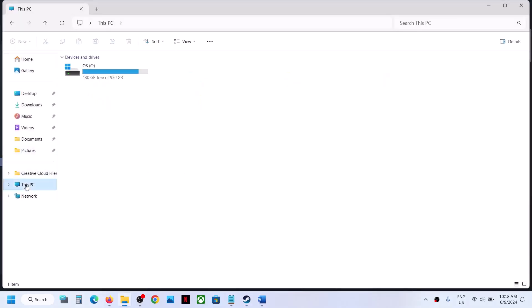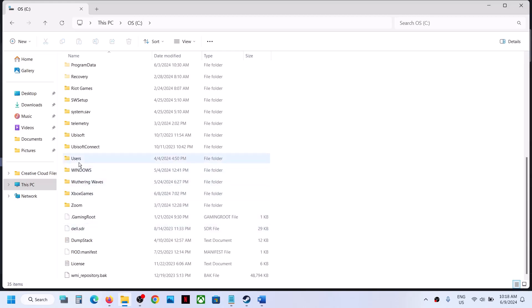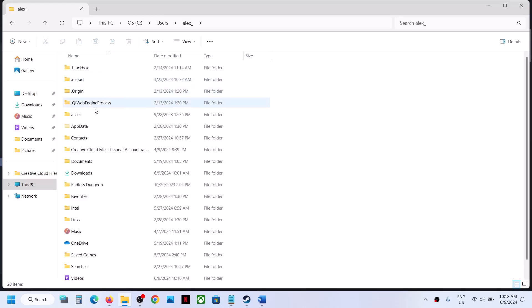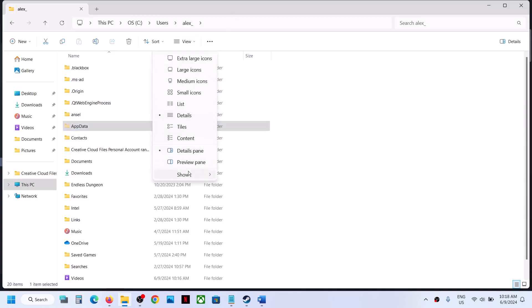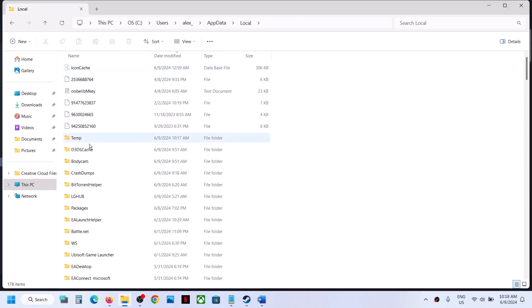Go to This PC, open C drive, open the Users folder, then open your username folder. Now open AppData. If you don't see AppData, click on View, select Show, and then put a check on Hidden Items. You should then be able to open the AppData folder. Open AppData, then open the Local folder.